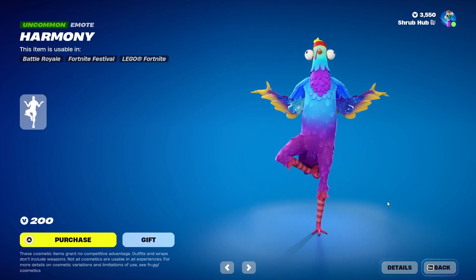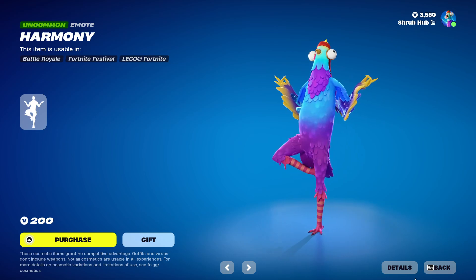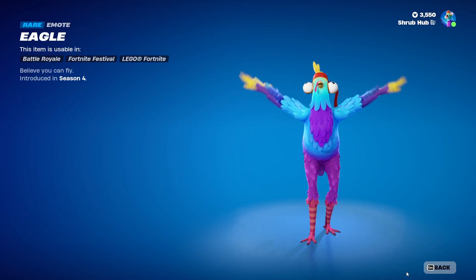Then we have Harmony from Chapter 2 Season 1 — Harmony is Teal in your Tranquility. We also have Edel, the Polar Opposites skin from Season 4 — it looks so funny on Budge.